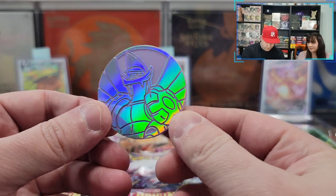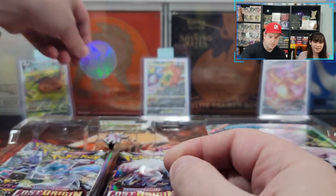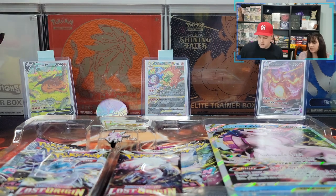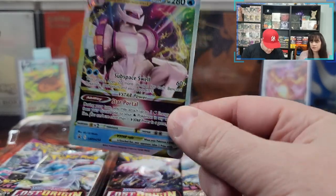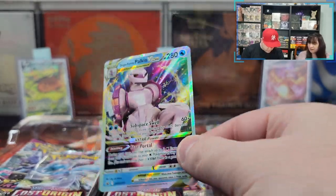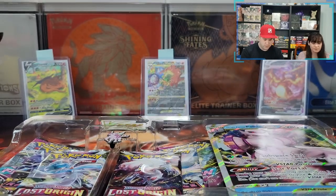So this box comes with this pretty coin. It's really holographic when I put it in the light. We'll put this here. Very nice. It comes with two promo cards — this one, which is very nice. V-Star. Make a good look at it before we put it in all the protective sleeves and can't see the shine to it. Put this over here.